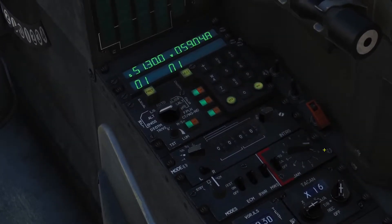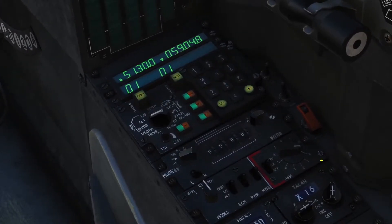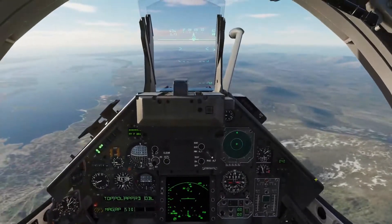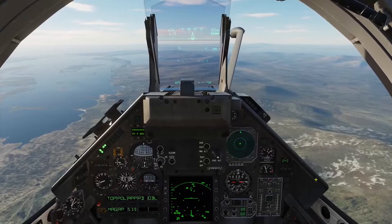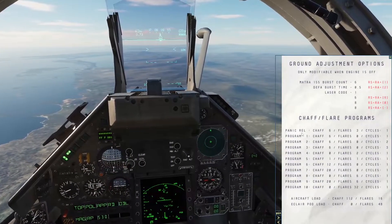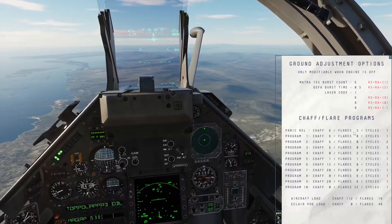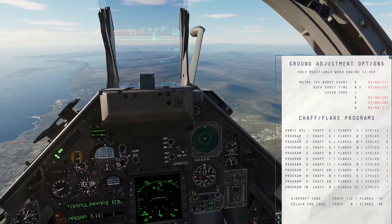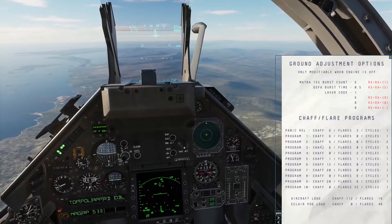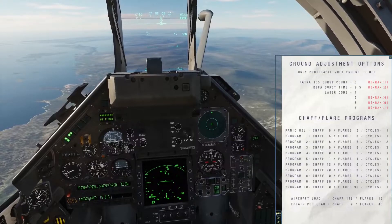You can either do semi-auto or auto, and I like to use semi-auto. These are your programs. A means off, or no program selected basically. Before we set a program, let's hit Shift+K and bring up our kneeboard. Here's all your programs. That's your panic — you get six chaff, three flares. Program one is six chaff, no flares. Program two, six chaff, no flares. Program three, six chaff, zero flares, and so on.